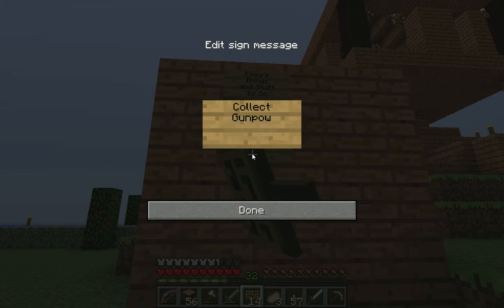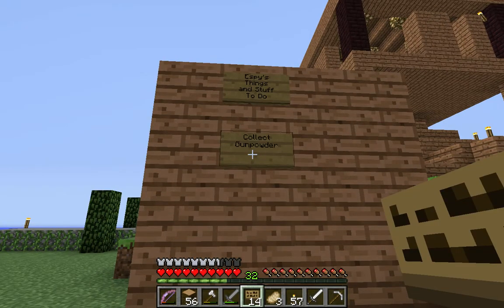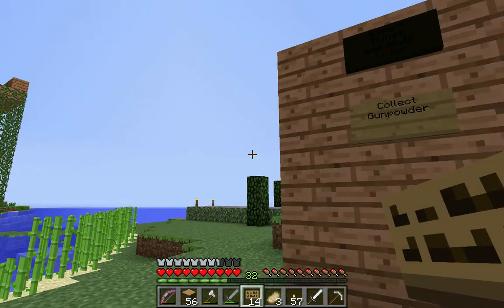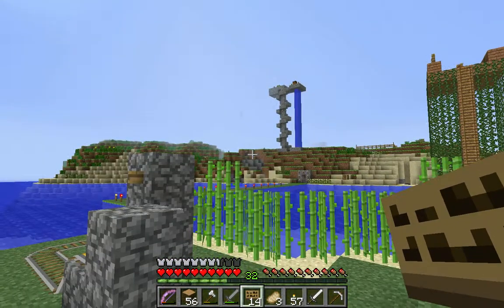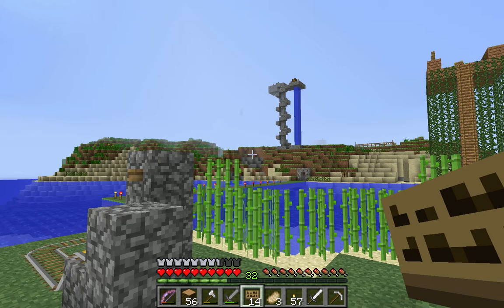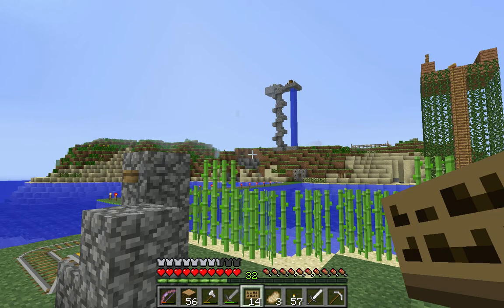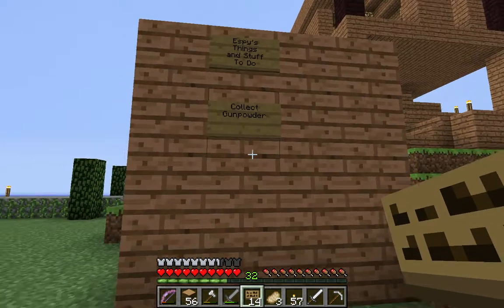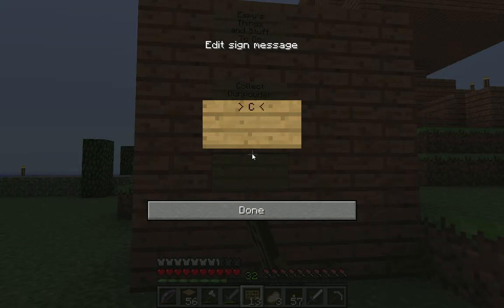First things first, we need to collect gunpowder — that's a very important thing — mainly because we're going to blow this place to kingdom come. I hate this island, I hate everything about it. I love my house and won't blow that up, but we're going to blow it all sky high, even the mob arena. It's so much better to just destroy mobs outside of it. We also need to collect ender eyes or ender pearls.